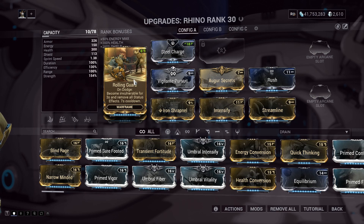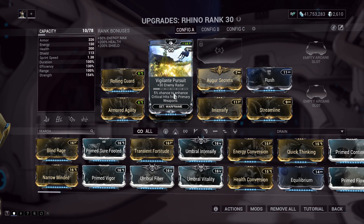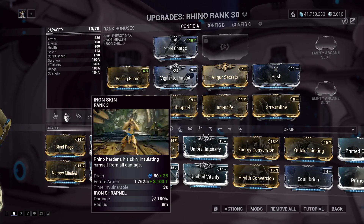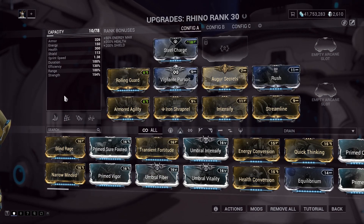Use Enemy Sense or Vigilante Pursuit mod for spotting enemies easier. Use Iron Shrapnel Augment mod to replenish Iron Skin at any time. Don't forget to maintain energy usage of Iron Skin to not above 50. This build is 0 Forma.